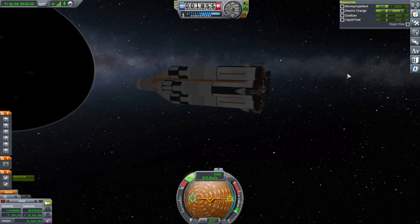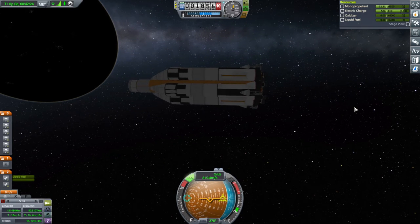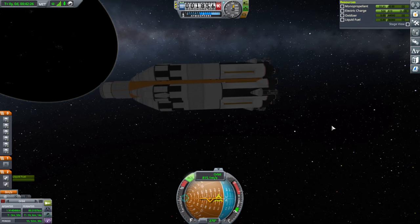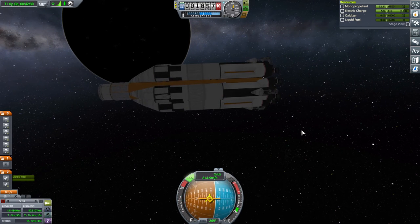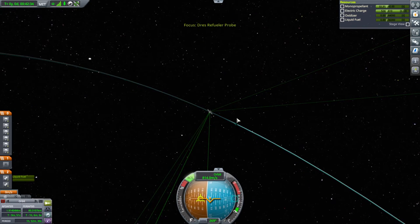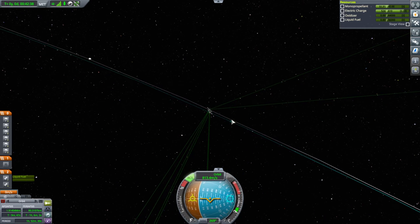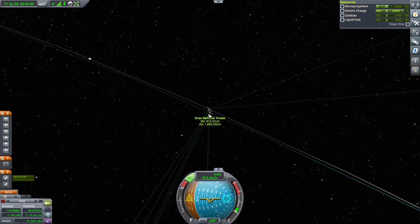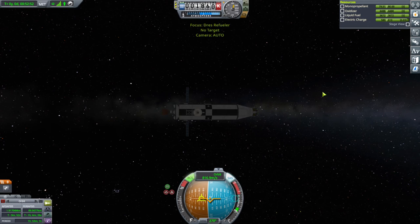It was a valiant attempt, but this is now derelict awaiting some sort of rescue attempt. So we did not quite get to test this out. It got the payload to orbit and it would have had enough juice, but it did not have enough juice given that we lost communication. So anyway, back to the Dres refueler.